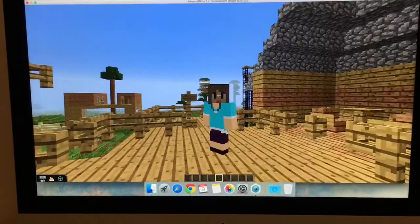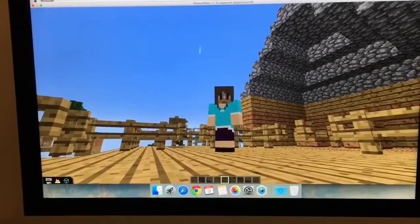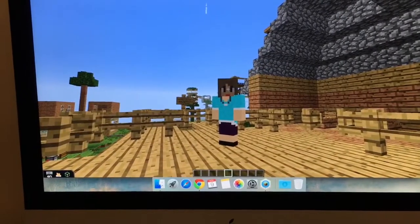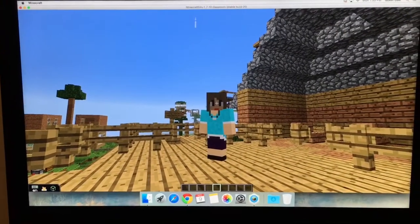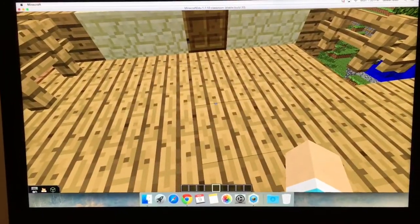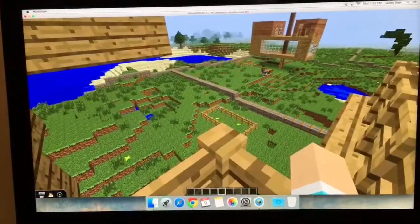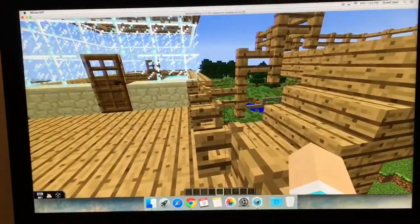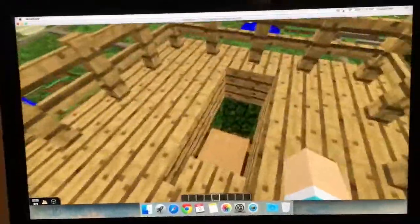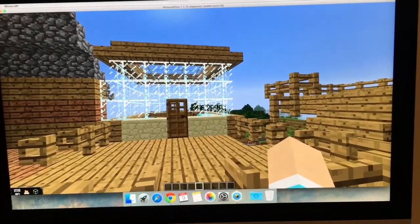How did you all demonstrate your creativity in this project? We took some things that weren't necessarily required but that we already knew from playing Minecraft and incorporated them into the lessons. We made our corral first, then the main center room and the ladder, and then branched off into the other rooms we wanted to do.